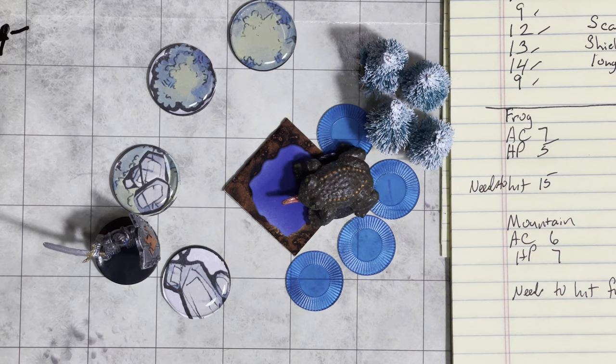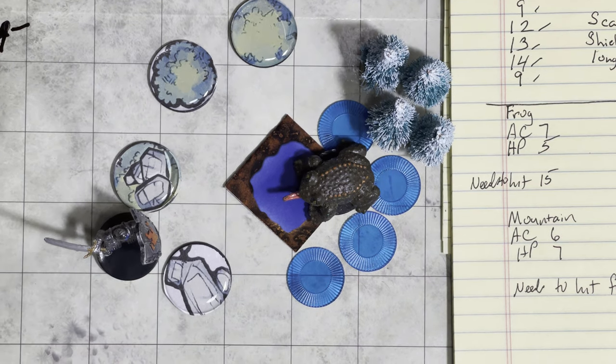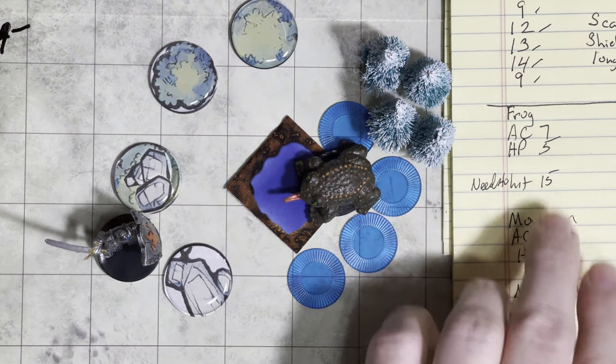So Mountain has to roll a 13 and the Frog has to roll a 15, which really means Mountain has to roll a 13 through 20 on the dice and the Frog a 15 through 20, and that just takes into account their armor. Mountain having that scale mail and shield, and the Frog just having its normal natural armor with no other armor of its own. Okay, well let's get into the combat. Frog won the initiative, so Frog gets to roll first. Rolling the 20-sider for the Frog — Frog rolled an 11, so the Frog will miss, because the Frog had to roll at least a 15.